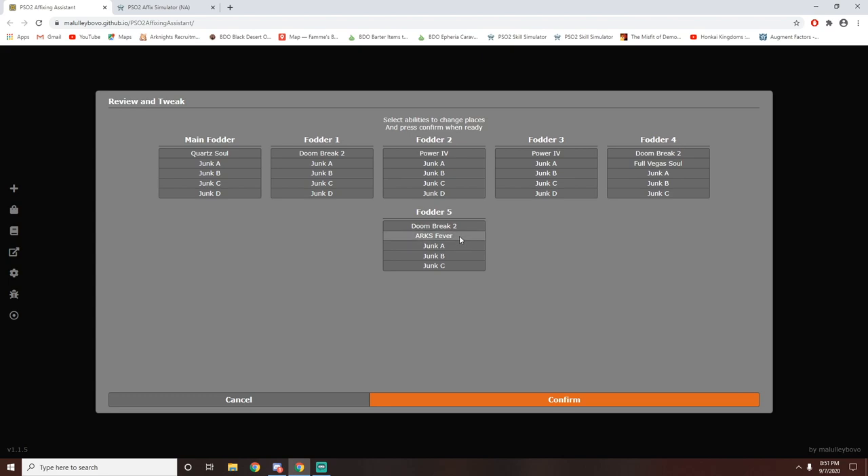So what we can do is click on the Arx Fever and move that to another piece — we're going to move it with the Quartz Soul. I'm very lucky that my main piece already has Quartz Soul and Arx Fever. However, if you're making this from scratch, this is going to cost you an arm and a leg as well. You may want to do Arx Fever with Might 4 instead, or maybe just Arx Fever by itself.